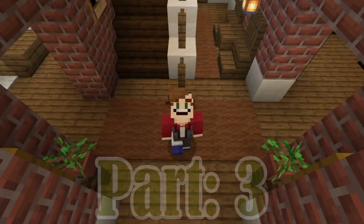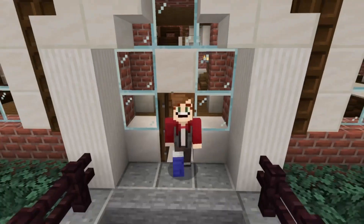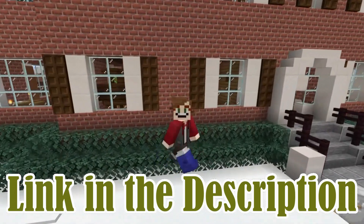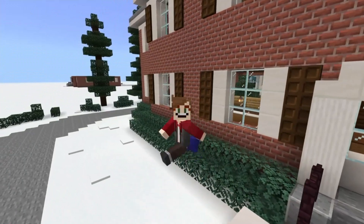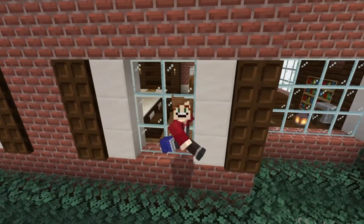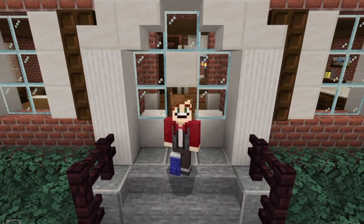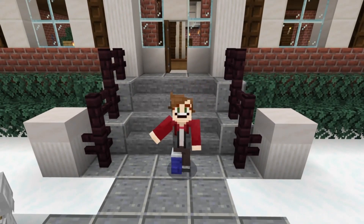Hey assassins, this is Wheel, and welcome to part 3 of my fully detailed Home Alone mansion tutorial series. In today's video - if you didn't see part 2, definitely go check that out, link in the description - we're going to be building the interior for all the walls we made in part 2, basically completing the entire first floor. It's going to be a long section but super fun, so let's grab the materials and get building.